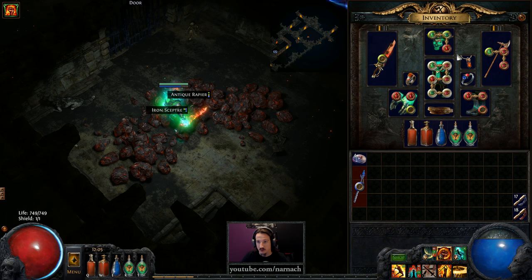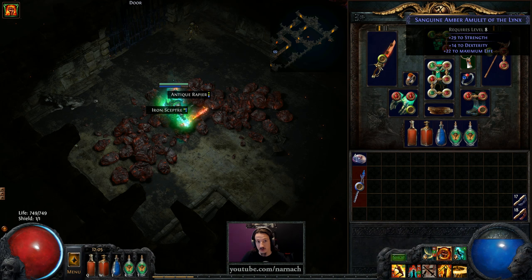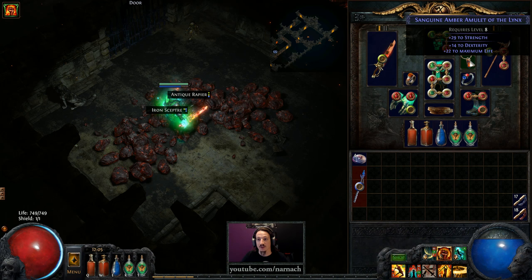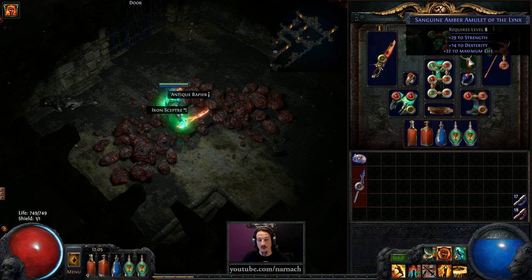Next up, I needed more strength to equip my axe, so I did some creative rerolling on an Ember Amulet that had some strength on it to also get some dex. We're depending on both right now to be supplied by our gear to equip our weapons. Later on we'll have enough stats, but early on we're really confined because we're taking all kinds of useful skills rather than travel nodes.